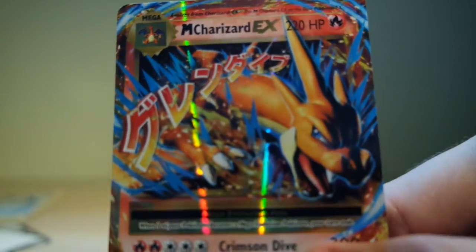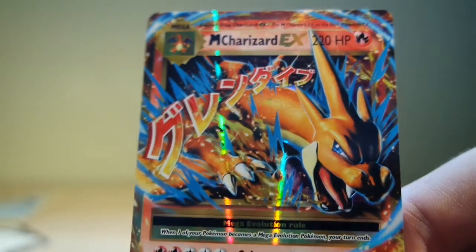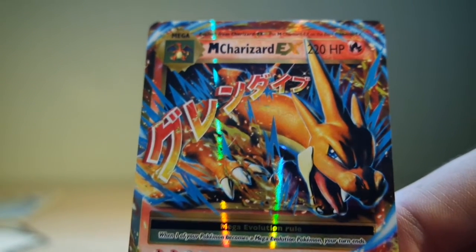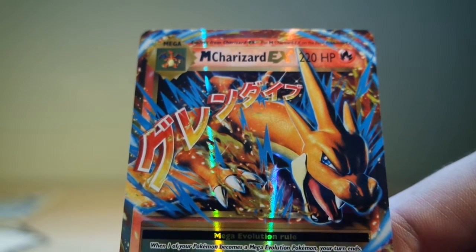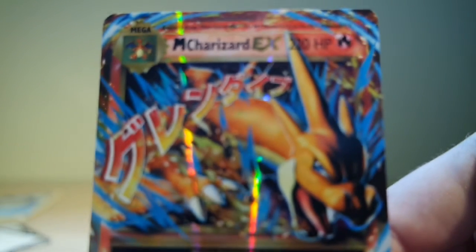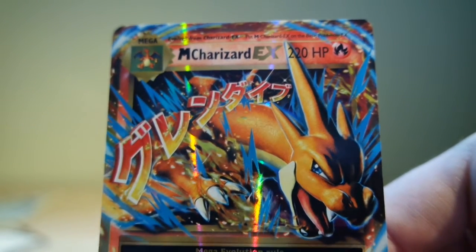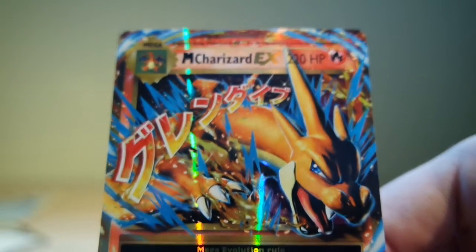And right now — y'all see the shining as well? This is gonna be... it's a Mega Charizard EX! This card is really cool — look at this, he's about to take over. Crimson Dive, 300 attack! Look how cool he is — Mega Charizard EX. I actually really do like this card.